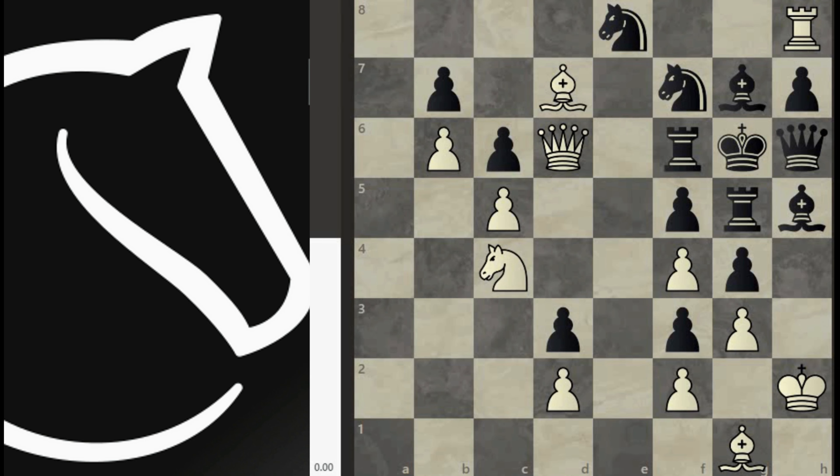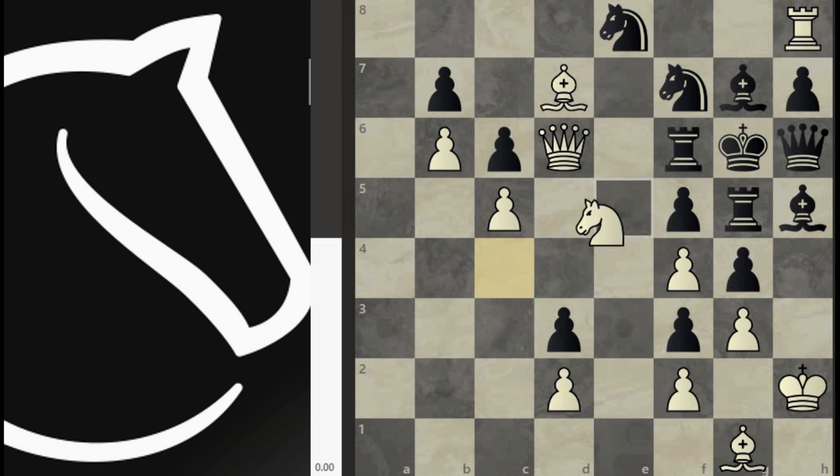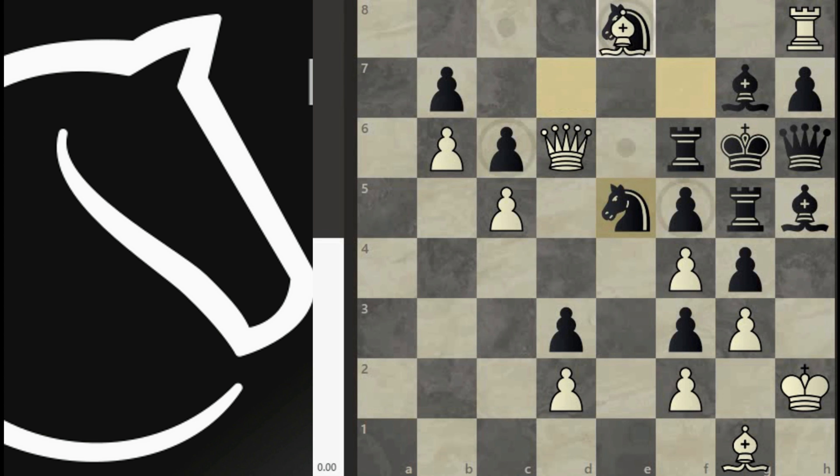As you can see, the black king is trapped by his own pieces. If we deliver a check with knight e5, then the knight on f7 has to recapture the knight. After that, deliver one more check with bishop e8. The knight must return back to f7 — there is no other legal move.